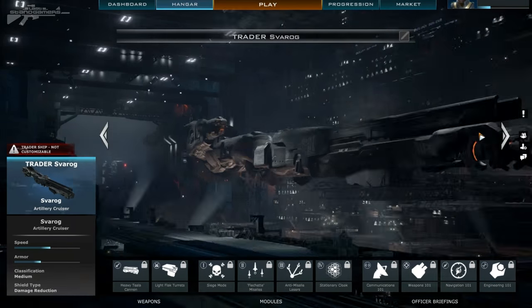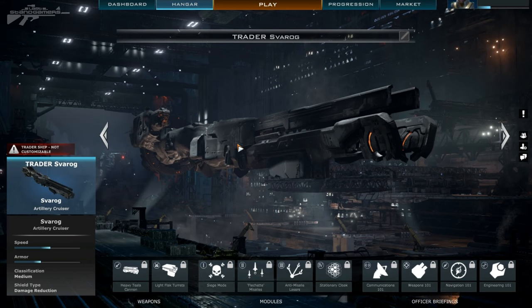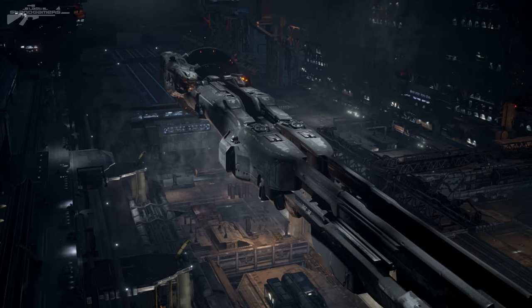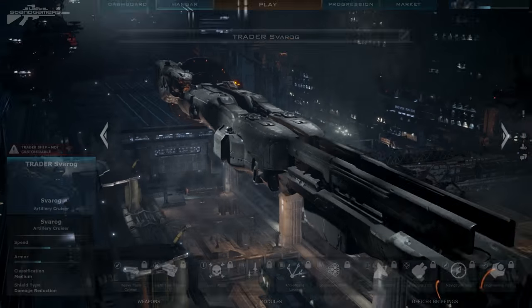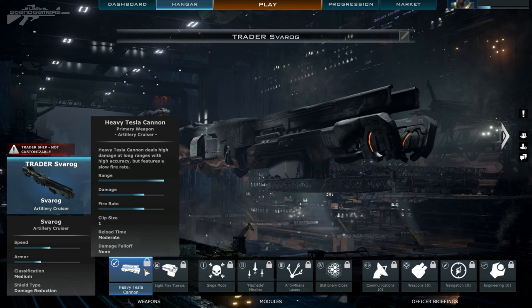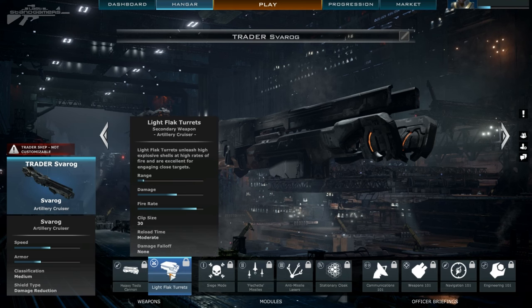Moving on to the next ship, we have the Artillery Cruiser - almost a sniper of space, you could say. It is very lightly armoured, but it can dish out a very long range and accurate payload of fire. We've got a heavy Tesla cannon - look at the range on there, good damage. We've also got flak turrets for close range if those Corvettes decide to sneak up on it.